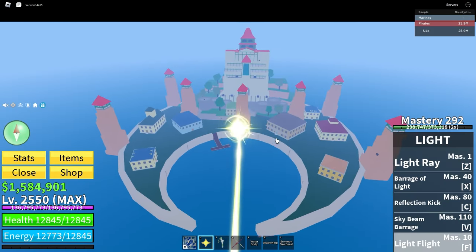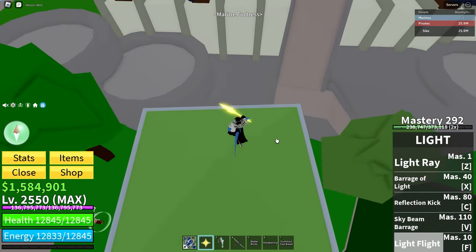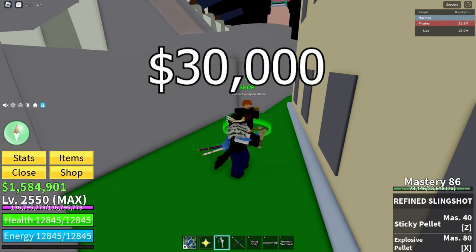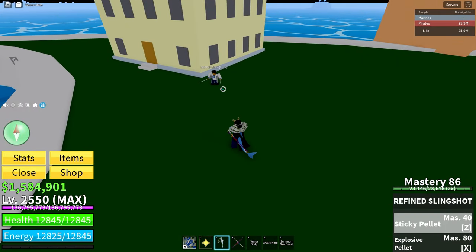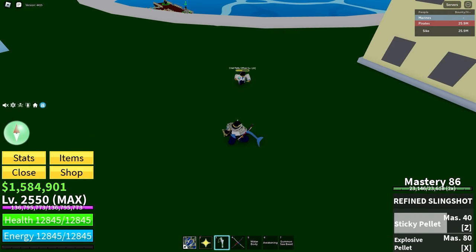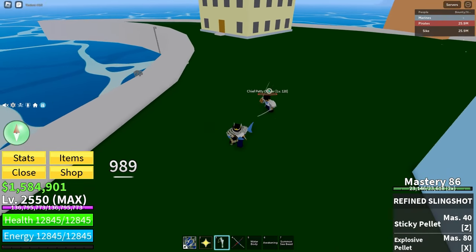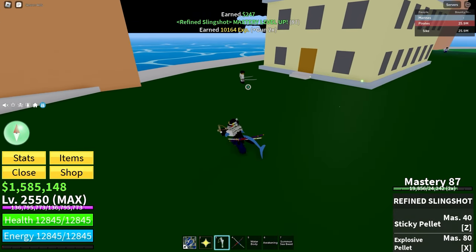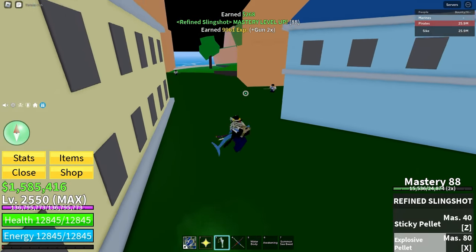Refined Slingshot. The Refined Slingshot can be bought at the Marine Fortress, behind this house at the Advanced Weapon Dealer for $30,000. Refined guns basically do the exact same as the regular guns, but with more damage. It has Sticky Pellet but with a bigger range — as you can see, it sticks them in place. It's also fast shooting like the first slingshot. The second move is Explosive Pellet, just like the regular slingshot, but with a little bigger range.